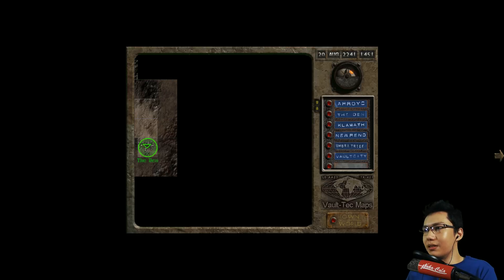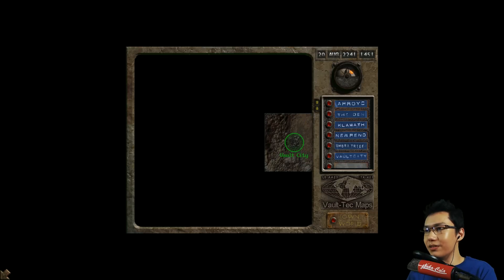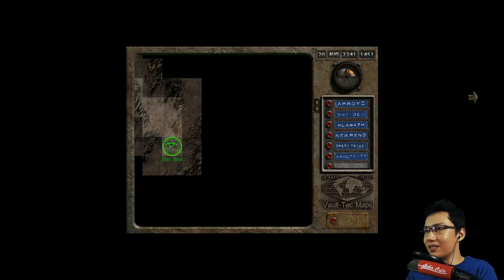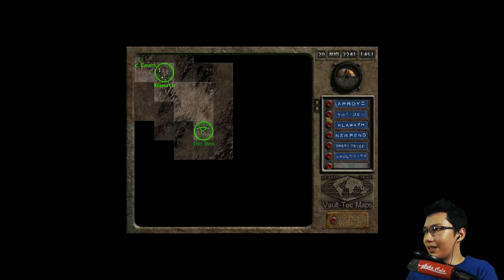Let's have a look at the map here. There's Umbra Tribe, New Reno and Vault City are marked on my map. Oh there's Vault City, there's unknown. New Reno is supposed to be south - there's New Reno. Didn't Vic say Vault City wasn't too far from here? New Reno is miles away. Vault City is not that close either. Oh well. Let's head to Vault City then.